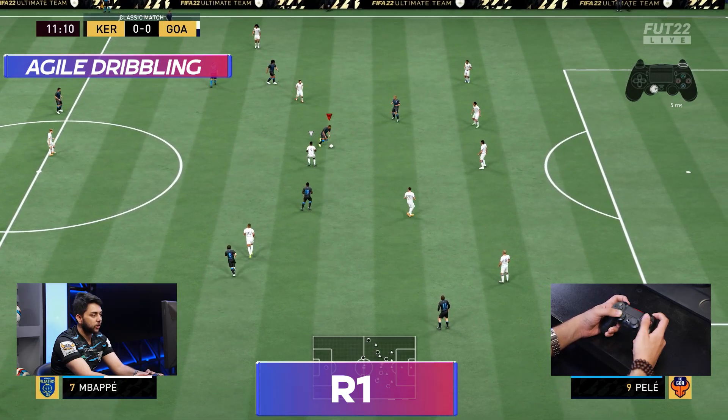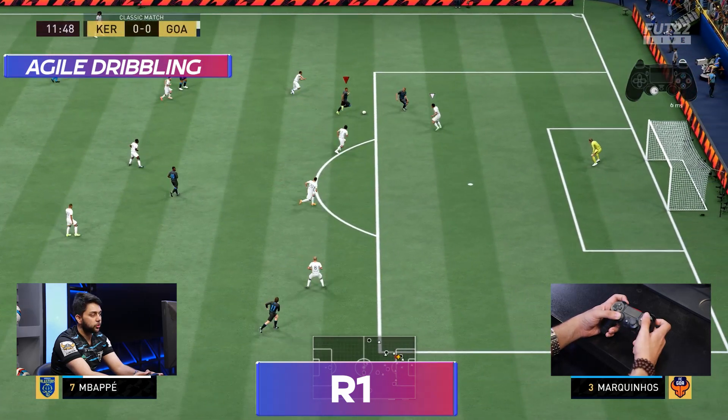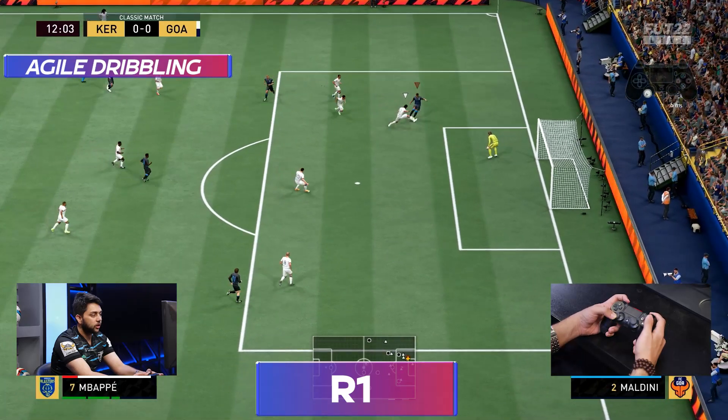As you can see here, the defender doesn't know what to do — you can go in any direction. And as we talked about sprint, we combine it with agile dribbling: if we go forward, we can score the goal.